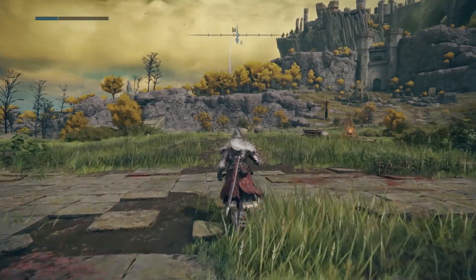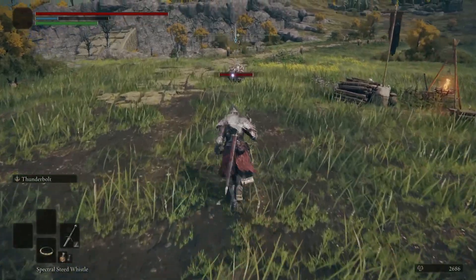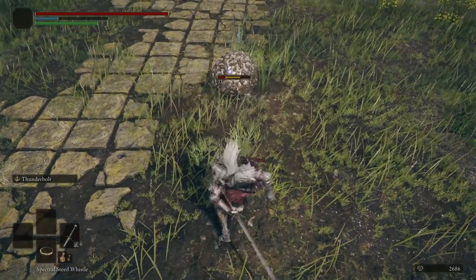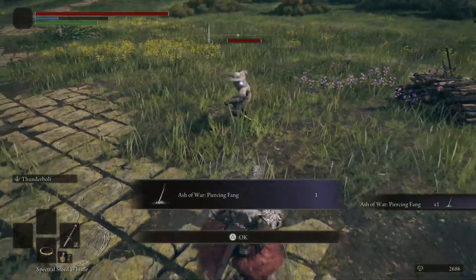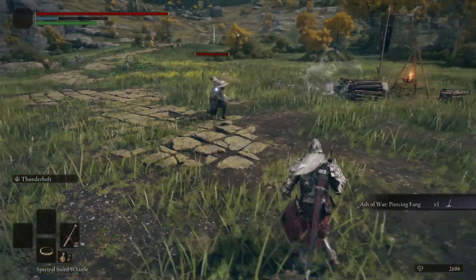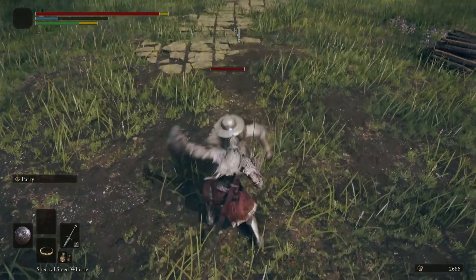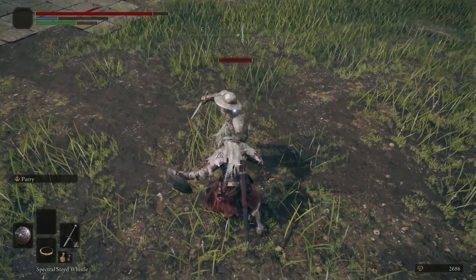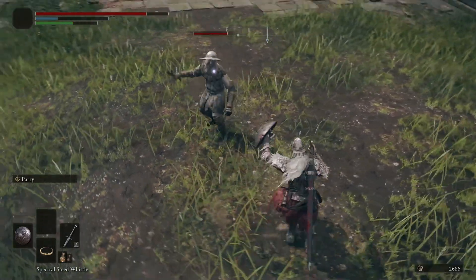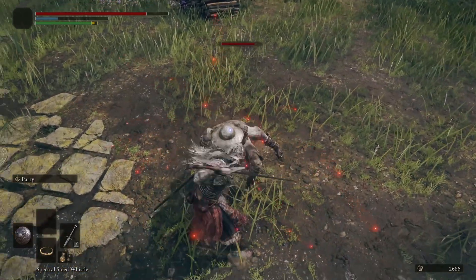Number eighteen: keep an eye out for stakes of Marika, as these are going to be another respawn system. You're not going to be able to upgrade things like you can at sites of grace, but you can get these even closer to boss areas, making it easier and faster to get back to your dead body and collect your runes. You cannot fast travel to stakes of Marika, and each new one you place will remove the old one. They are just used as a secondary respawn point, but they're going to be really helpful.